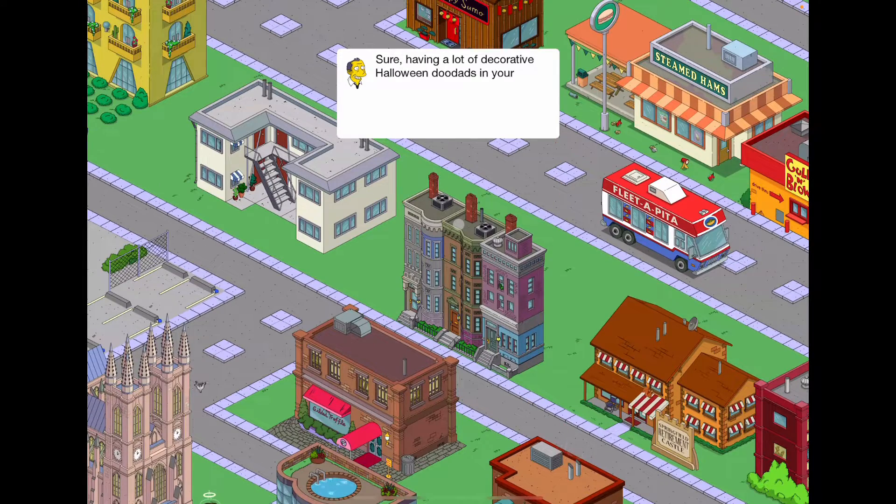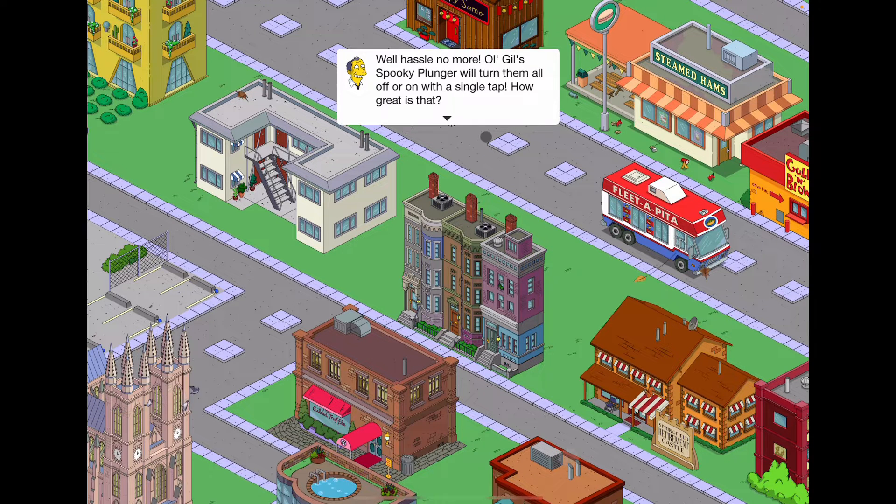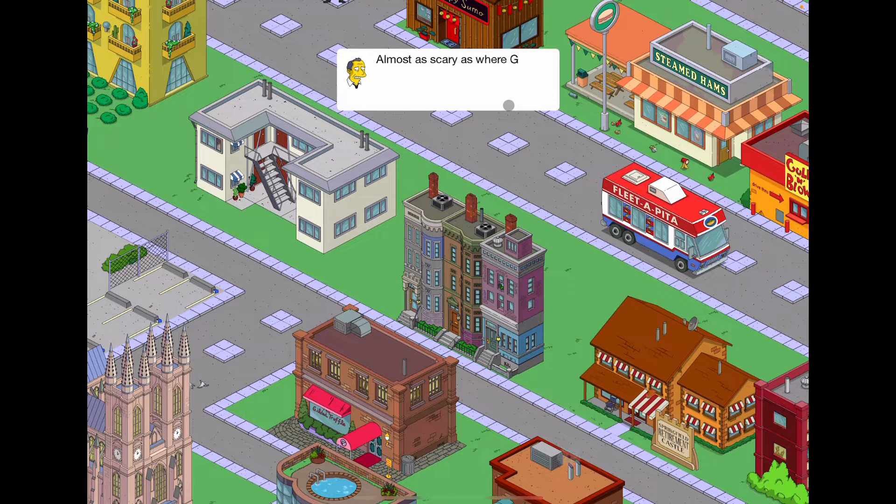Having a lot of decorative Halloween dude hands in Springfield is great, but turning those buggers on is a real hassle. Well, hassle no more — Gil's spooky plunger will turn them all on or off with a single tap. How great is that? And to sweeten the trick-or-treat bag, he'll throw in four completely new Halloween facades to make your town even scarier. Almost as scary as where Gil will be sleeping tonight if you don't buy this bundle.